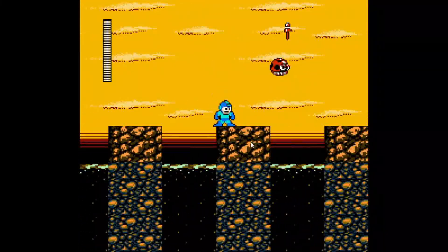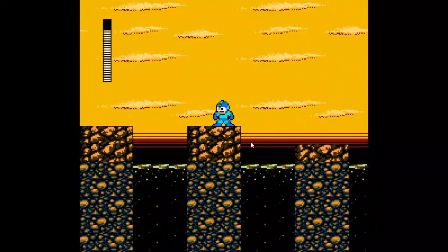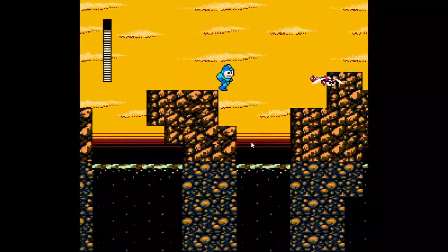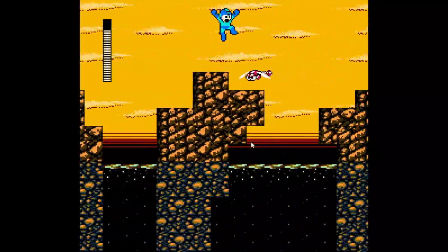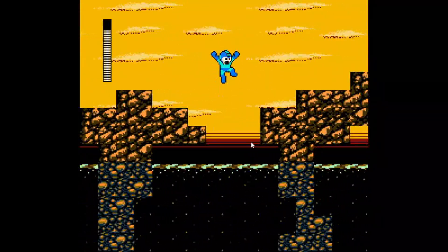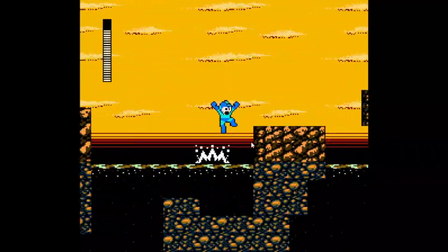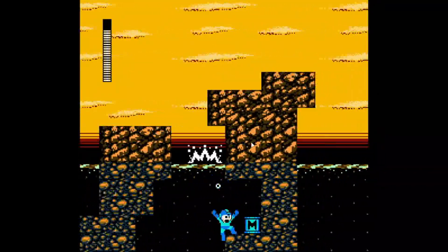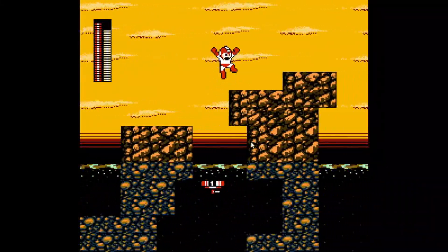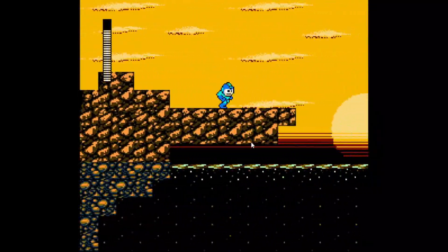This bug can be two-shotted. You have those dragonflies. There's an M-tank here — use Item 1, jump, and then we're back. It's quite tricky to get the M-tank.